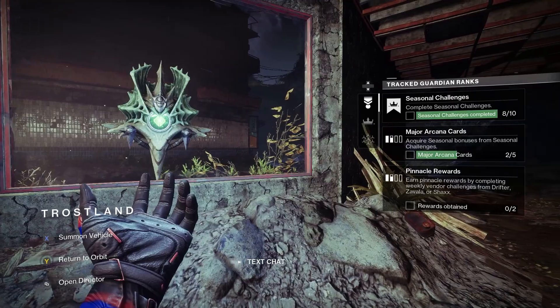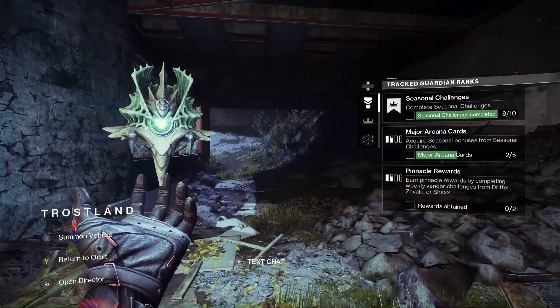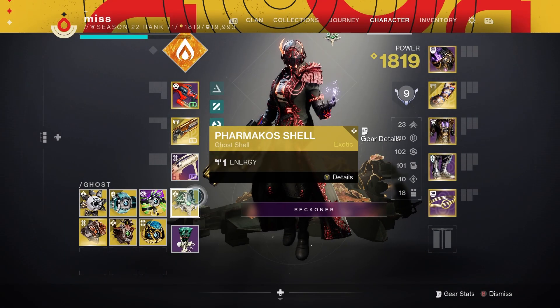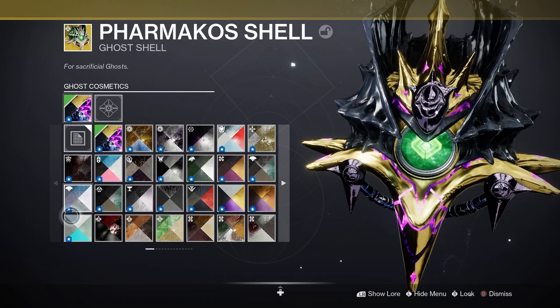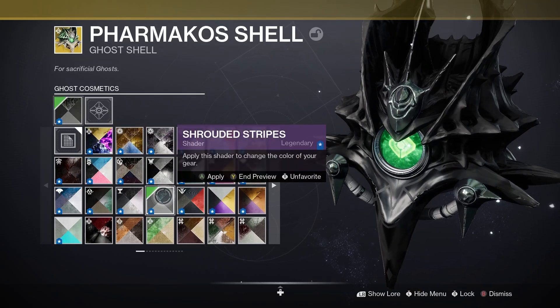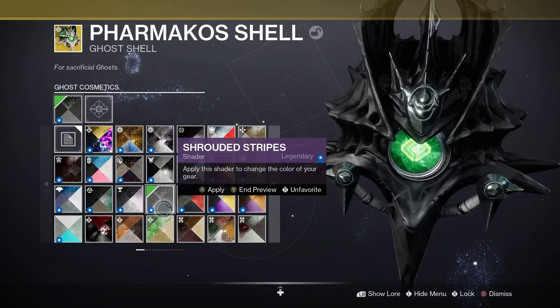This is the Hive ghost shell that they added. It even has the green coloring in the ghost part, or whatever that is really called. It is called the Far Mako's Shell and it looks really good with some of the best shaders. My personal favorite being Shrouded Stripes — it looks insanely good, pretty much all black. Really love how that looks.